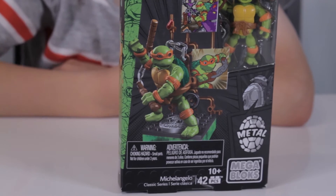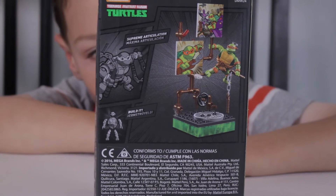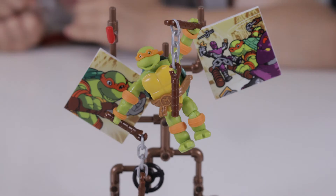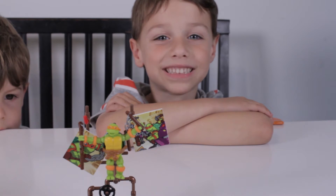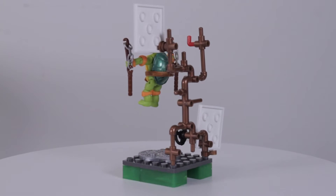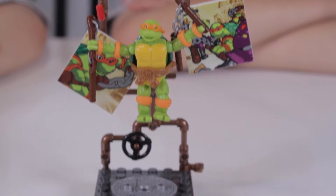He has 42 pieces. Here is the back of the box. He comes with nunchucks. Here is Michelangelo all put together. Here is a closer look at him — he comes with two nunchucks. He is the orange turtle.